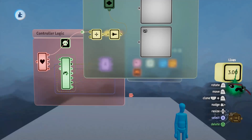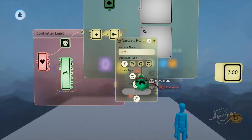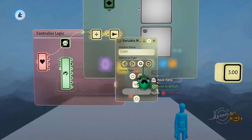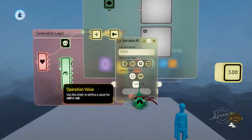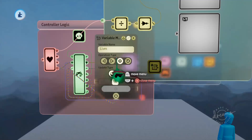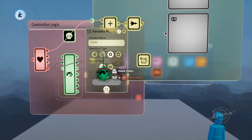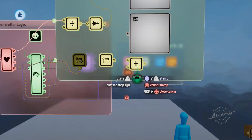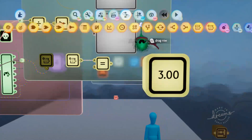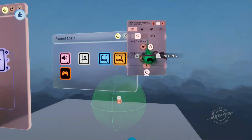Now we'll need some way to update this variable when the player dies. We'll grab out a variable modifier, set it to modify the lives variable, and add negative one to the lives variable every time the player dies - there's no subtraction option so you just add a negative number. We've already got an output on the health modifier for no health, so when the player has no health we'll update this variable and deduct a life. When the player is out of lives we'll use a calculator to check whether lives equals zero, then activate a destroyer to destroy the puppet.